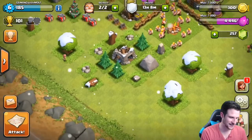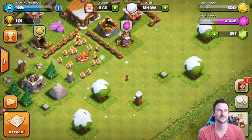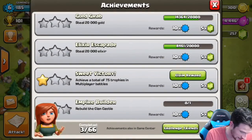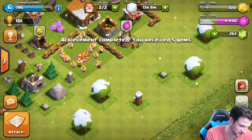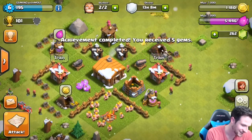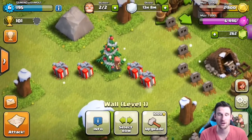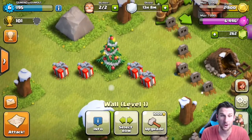Hey, what's up guys, welcome back — it is me, Maul, so happy to be here with you. We are on our let's play account and we've got some gems to get right here, five of them — sweet victory! And look at this, our tree has four presents.